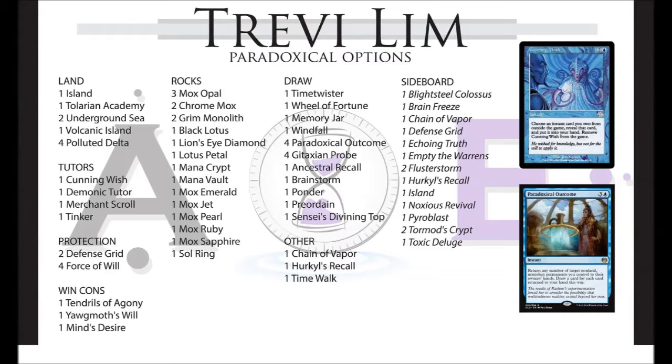This is very similar. When it came out, a lot of Vintage players were excited because Paradoxical Outcome is four mana but you get to draw for each permanent you return. In Vintage when you're running Moxen and things like Lotus and Mana Crypt, Mana Vault, you can actually generate more mana than it costs to cast. The Moxes cost zero and tap for one, so even though it costs four you're actually generating a lot of mana.